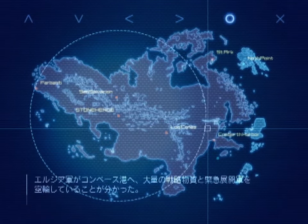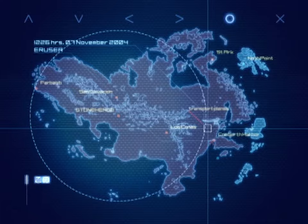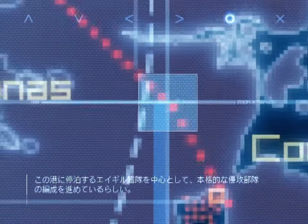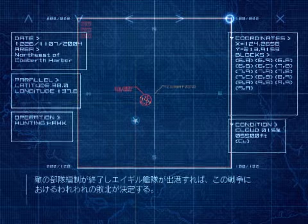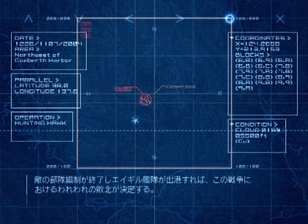We've discovered the Erusians are transporting a large quantity of strategic supplies and rapid deployment troops into Converth Harbor. Converth appears to be the staging area for an attack on North Point. The Haker fleet stationed here seems to be the centerpiece of this strike. If the Erusians complete their troop preparations and the aid fleet sets sail, this will bring about our defeat in this war.